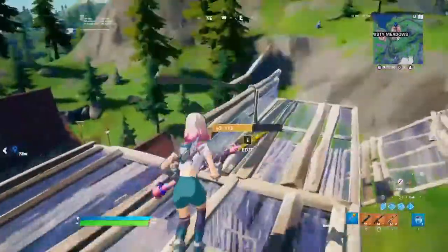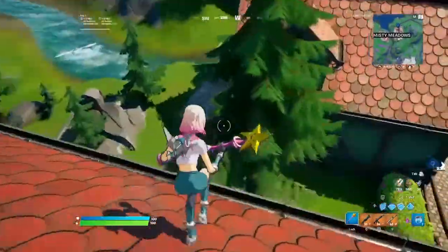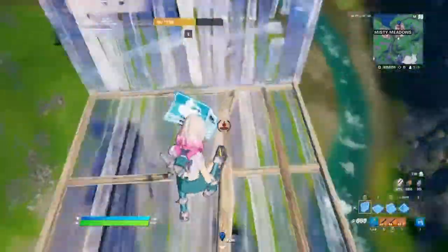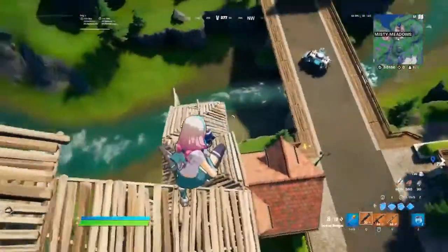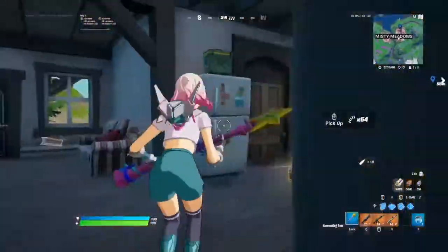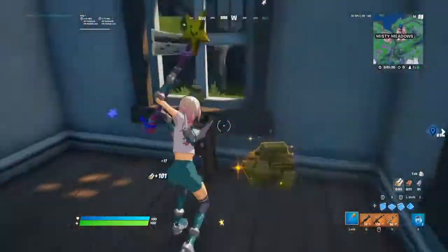Another thing I want to point out is that this is a pretty sweaty pickaxe. Every time it comes out in the shop, people cop it because it's colorful, it's sweaty, it's a tryhard pickaxe, and it has a lot of animation and life to it. Tryhards love non-loud pickaxes, so the fact that sweats pick this up means it's not loud at all.